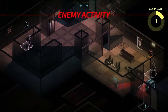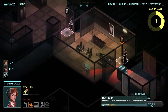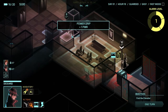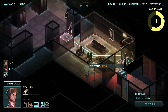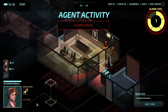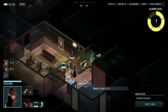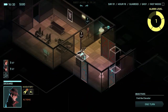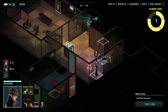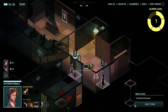I'd prefer not to pop the stealth this early because it takes so long to recharge. Let's move Internationale into that corner. We need to erase more power — that's kind of annoying. It's a camera. Attack the camera. We can send Deckard forward — it's quite a small room. Peek around this door: there's a guard right there. I don't think he's going to do anything. We'll put Internationale by the door and prepare a melee reaction just in case.